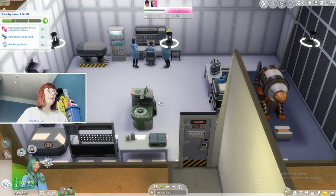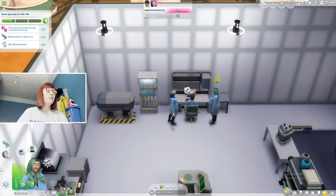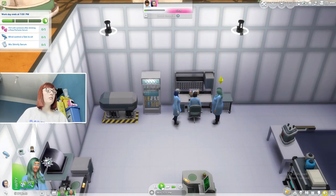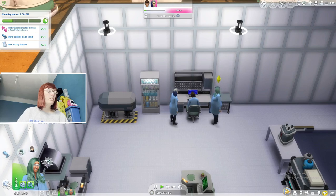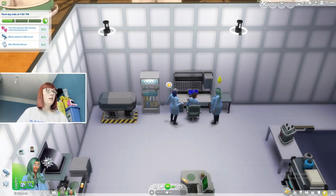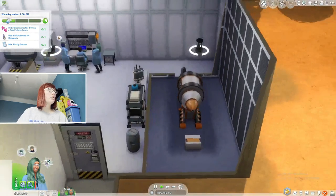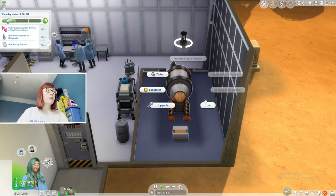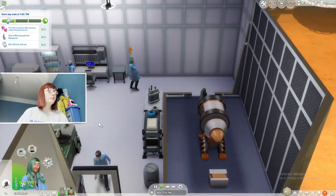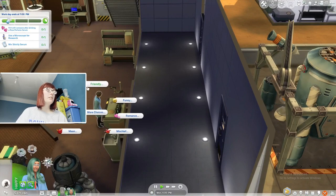We need a metal, please. So we're using the microscope for research — just click 'use'. And then after that we're going to go back and ask for more. She doesn't like us enough to give us stuff. This guy definitely does, so we'll use mind control on him. We asked him for a crystal, now we need to ask for a metal.